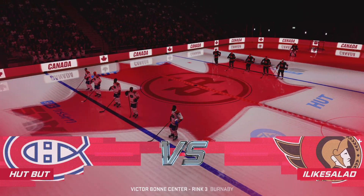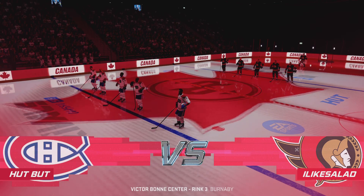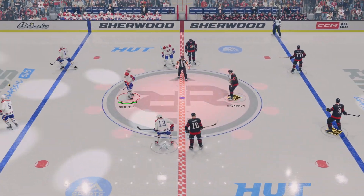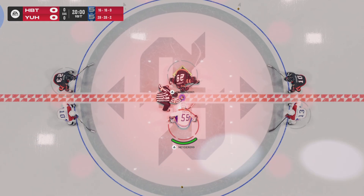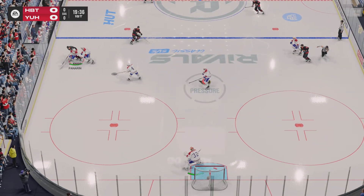Hi everybody, James Cebulski for EA Sports. Some of the best squads on the planet ready to collide on the ice. A lot of bounce on both blue lines here and we are about set to drop the puck here at center. We are underway here — let the game begin.